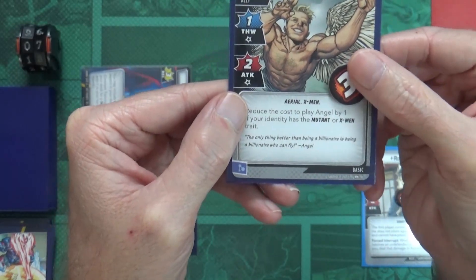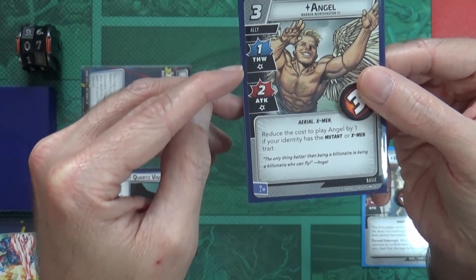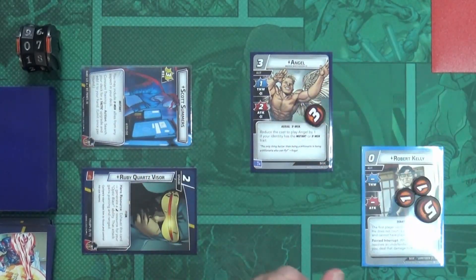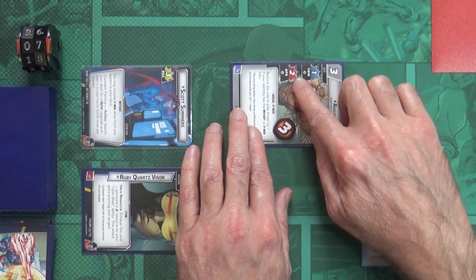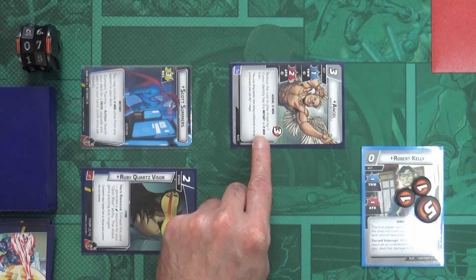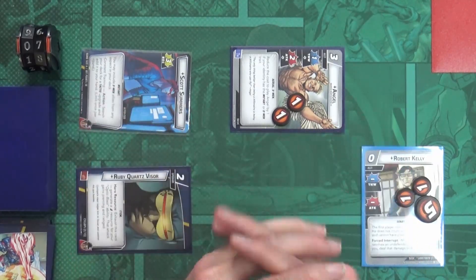Angel is an ally. We already saw his cost and hit points. He has the same basic abilities as my hero but with little stars underneath each one - those are consequence damage stars. If he uses that ability he takes damage equal to those stars afterward. I'm going to have Angel attack Sabretooth, exhausting Angel to deal two damage. Since Angel attacked and shows one star, he takes one consequence damage.